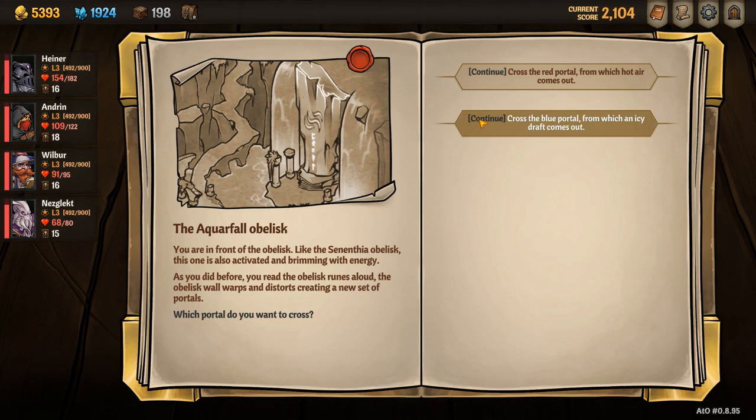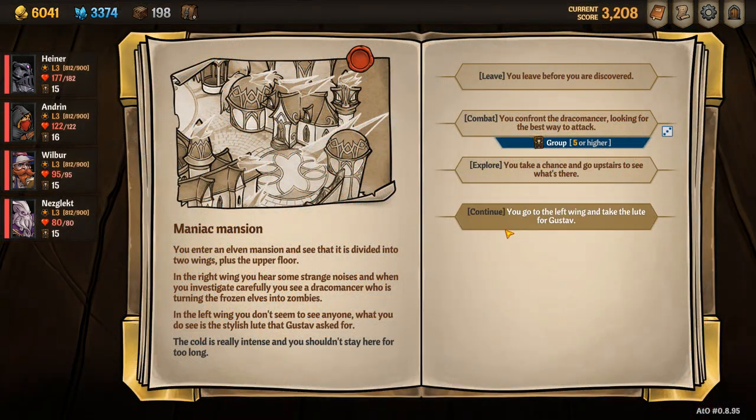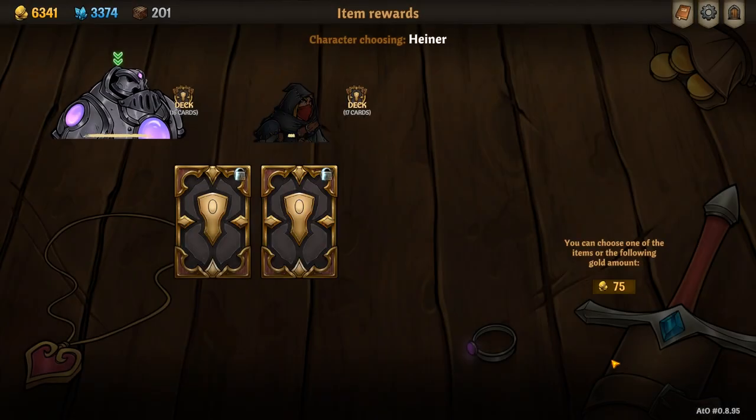Once you have finished Act 2, you navigate to the blue portal. Once you are in the blue world, you navigate to the mansion on the right-hand side of the screen. Once you're at the mansion, you select the continue option and then you will have unlocked Gustav.